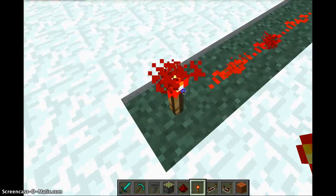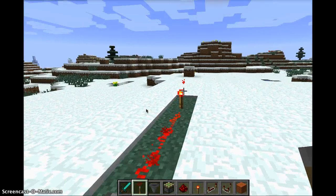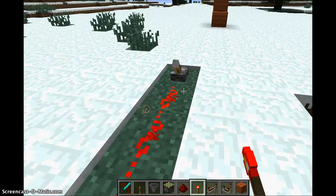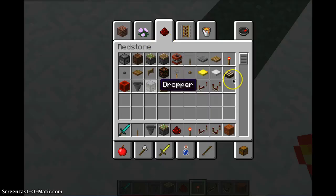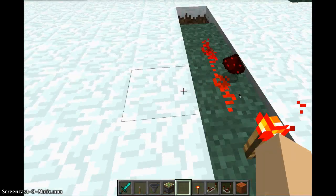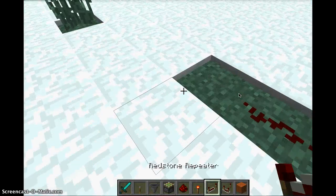You put one right here. Sorry, I need a lever. Turn it off. It turns off — on and off. Redstone can activate anything, like if I put a piston right here, it will go — if I break this torch, it will go down. It's called the redstone torch.